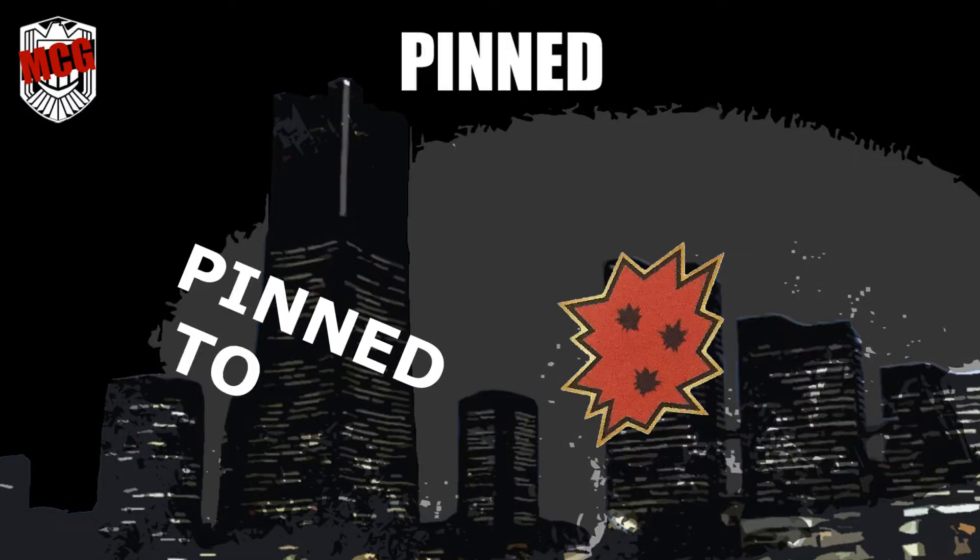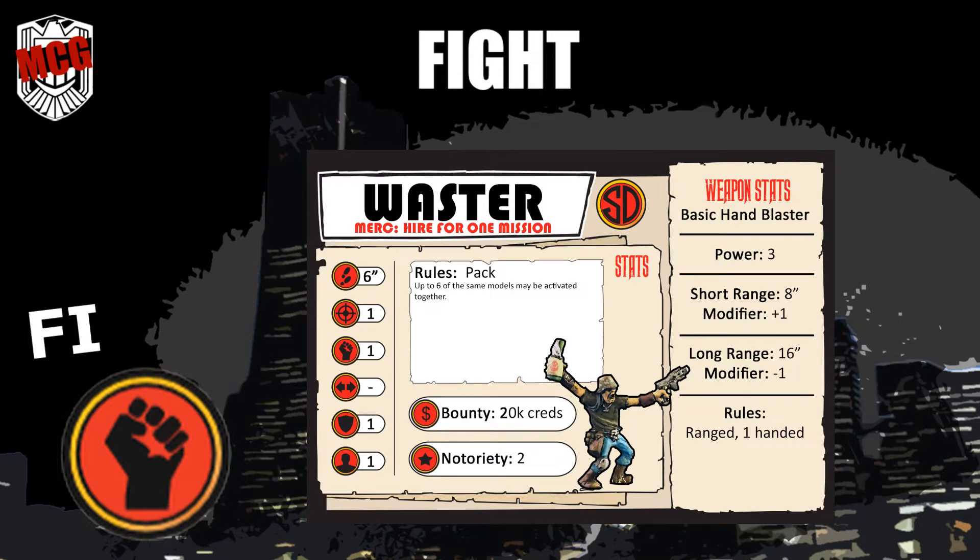Pinned: the model cannot perform actions except shake it off. Only one pinned token can be placed on a unit. Fight: if the target is within range, use the snapshot rules but attack with the fight stat instead.